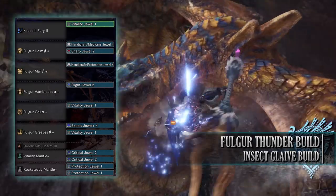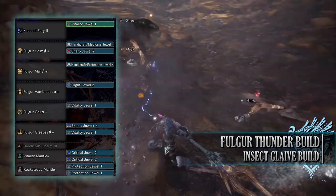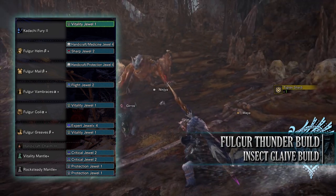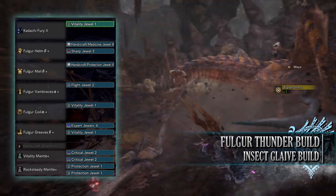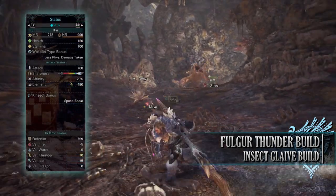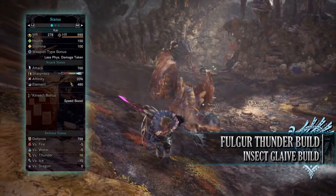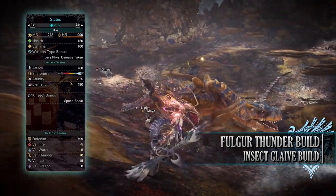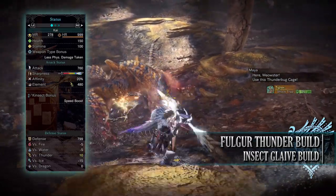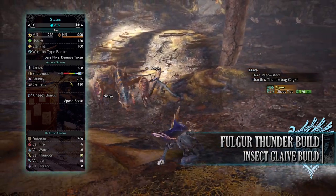As for your jewels, I've gone for Vitality jewels for that maxed out Health Boost, Expert jewels for some Critical Eye, Handicraft jewels to get us to that purple sharpness. These came with some byproducts in the form of a Protection jewel and a Medicine jewel. I've then gone for a Sharp jewel to provide that Protective Polish, and a Flight jewel to give us that Airborne skill. If you've done what I've done here you should have a build with 150 health and 100 stamina, which will be 200 health and 200 stamina when you're on a hunt and you've taken all your relevant consumables.